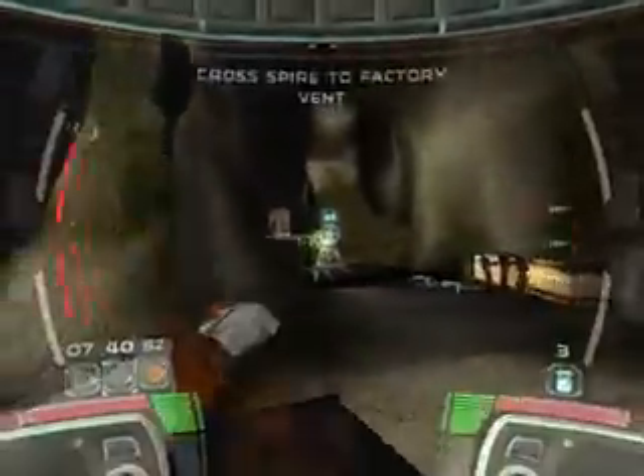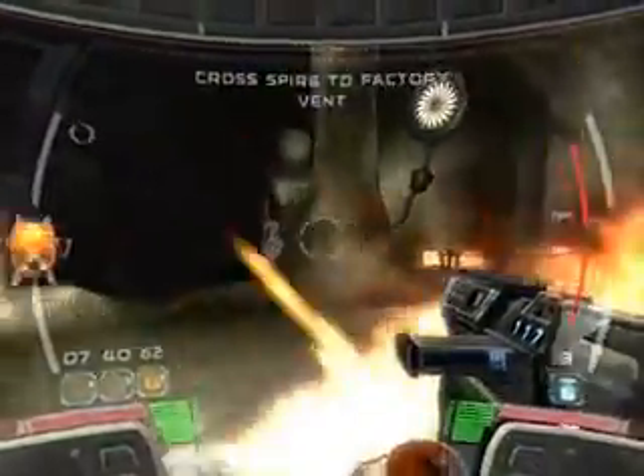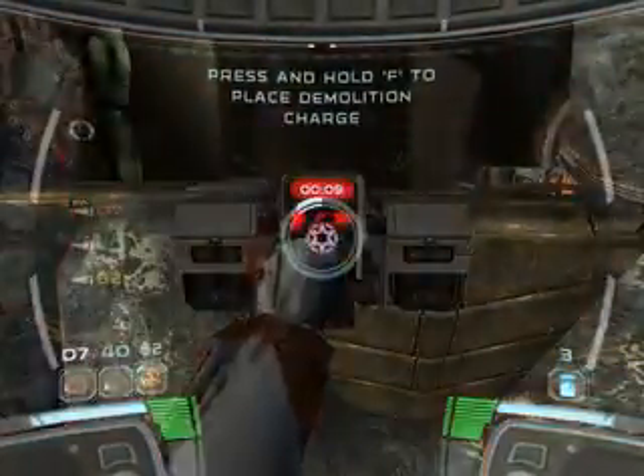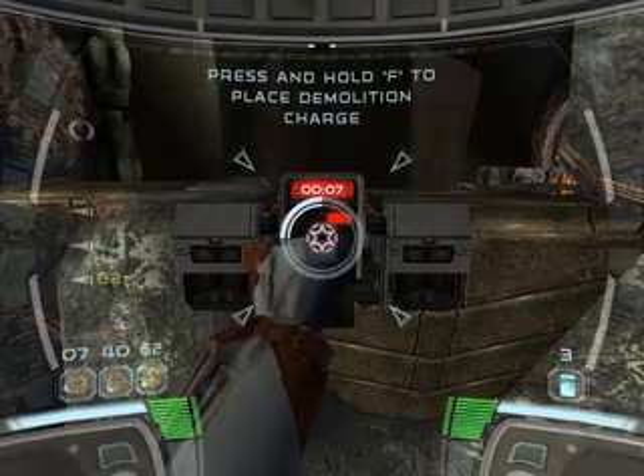Look out! Flank the new target! Flank cover! They've set up a barricade on the bridge. Let's get a charge set on that crate. What the hell was that? Geonosian Elite — watch out for the lasers.